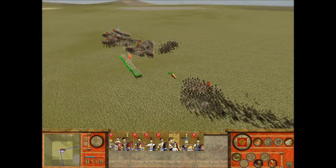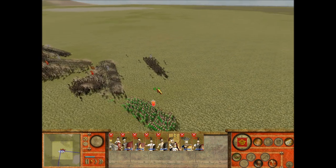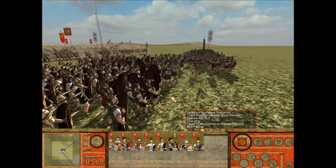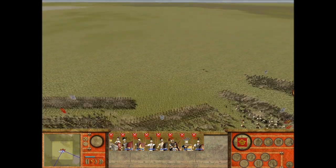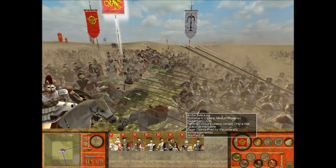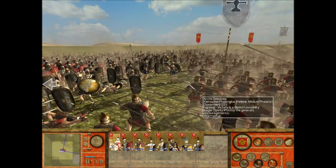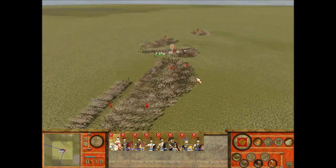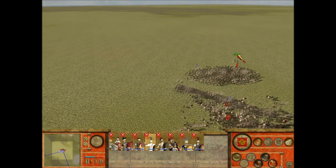And my Triarii, one last go — this will be all finished up. You might notice that yeah, some units are yelling 'charge' in the King's English, but it adds to the epicness of it all. I can't believe my bodyguard is still alive against these Argyraspides. Some classical hoplites. And the phalanxes — here are the Argyraspides, silver shields. Alright, so that experiment is over. Hope you guys enjoyed this video. Till next time — hopefully next time, yes.